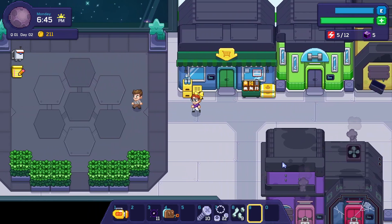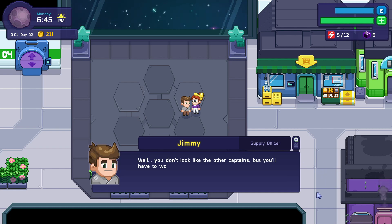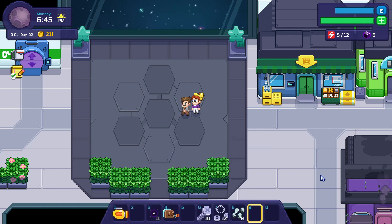'We can go slower but we can't run faster.' Hi Jimmy! 'Oh sorry, I thought you were someone else. So you're the new captain? You don't look like the other captains, but you'll have to work as hard as me to gain everyone's trust. I suppose you'll be heading down to the gray planet soon — sounds kind of exciting, but I'll be stuck here if you need me.'